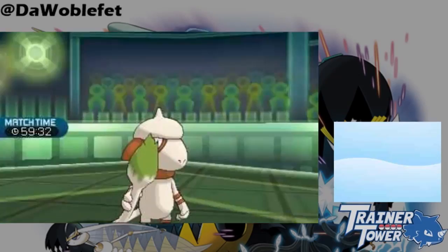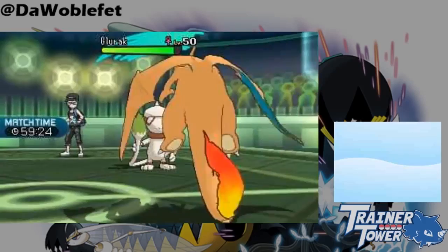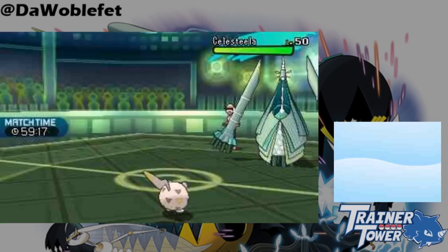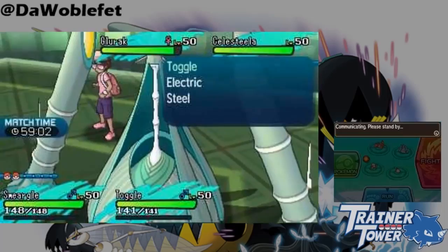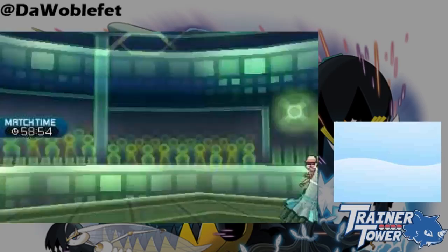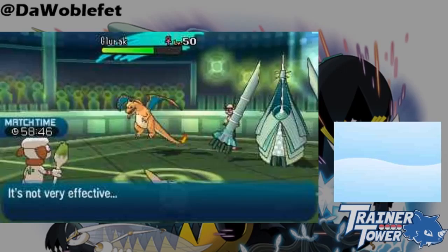Although it's not too relevant to the competitive scene, Skydrop can be used to reset moves that take multiple turns to complete, such as Outrage, Solar Beam, or Geomancy. Upon being lifted into the air, the Pokémon has the opportunity to choose a new attack. Unless you're in a very specific situation, you can typically just Protect, and you hardly ever want to stop the opponent from using a move like Outrage anyway, which is terrible in Doubles play.